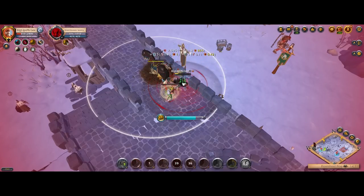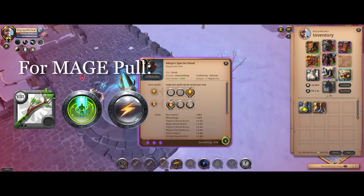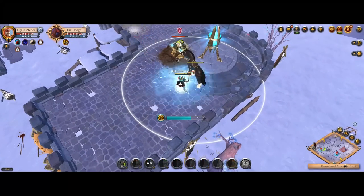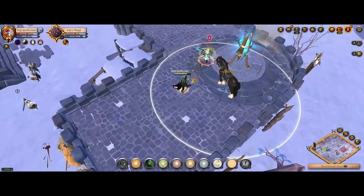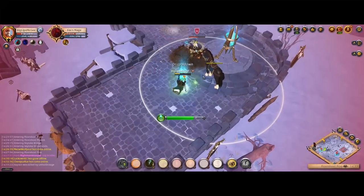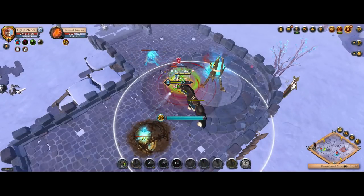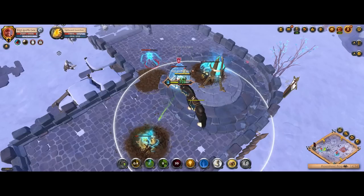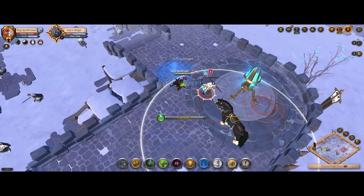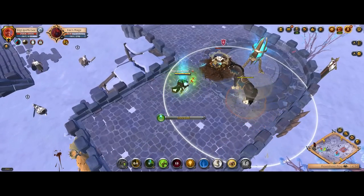Once the guards are dead, before fighting the mage switch your W from Protection of Nature to Revitalize and your passive from Calmness to Energetic — these are really necessary for the mage fight. The mage fight should be easier than the guard pulls as long as you dodge the tornadoes and use Revitalize between attacks. It has a lot of HP but you can sustain through it. At around 40% HP the mage will use an ice block and summon three blue mobs — these are weak and easy to kill, and it's a good time to heal up. Use your Hellion Jacket on all three mobs to heal more, and stand in the energy pools they drop to restore energy. Use Revitalize to reset back to full HP and energy during this ice block phase.